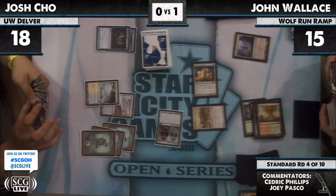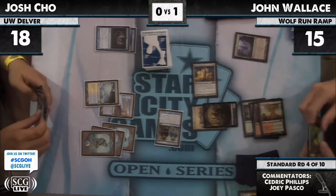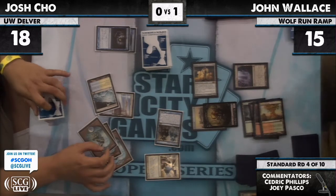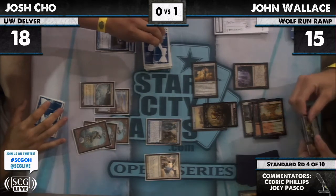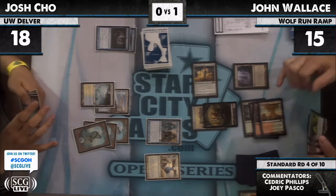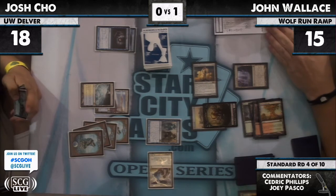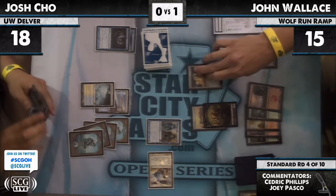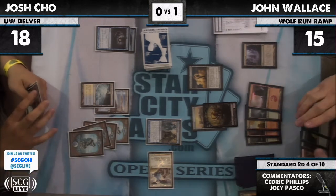Now Jon is going to be able to equip his Solemn. He doesn't have to Dismember right away — he can Dismember on the attack. It doesn't make it nearly as good a play. So Jon declares the Image as a blocker — he's going with that. Restoration Angel, target the image. Image upon being targeted is just destroyed.